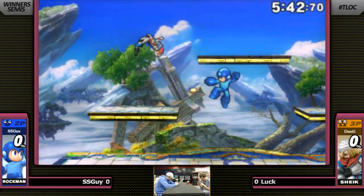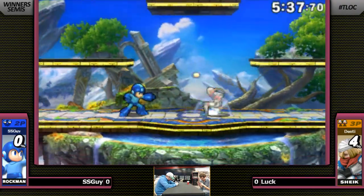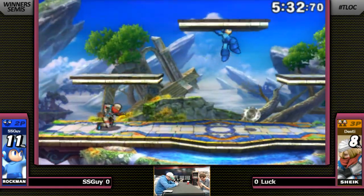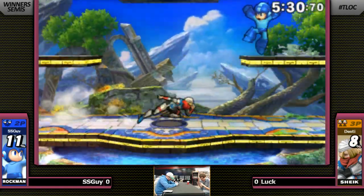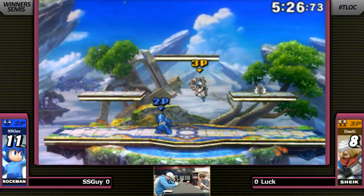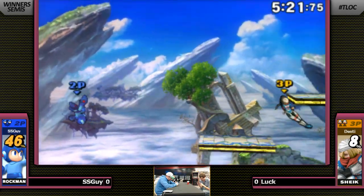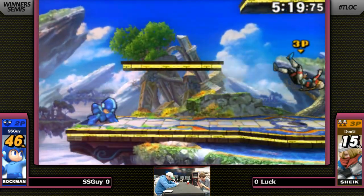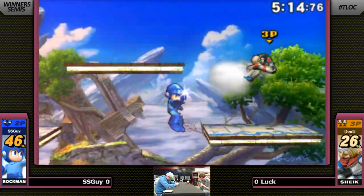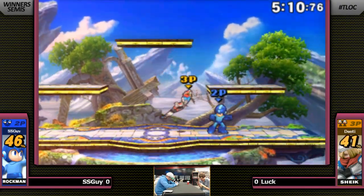So he does the saw blade and then lemons. That was a glancing blow on that saw blade — it almost hit Sheik in the back. So I pointed this out earlier. Billy told me yesterday that Mega Man's neutral B does 3% uncharged — 3% when you press B, and then if you pick it up and throw it, it's 10. It's 3% per hit when you shoot it, and then when you throw it, 5% per hit. There are 2 hits, which is great because you can't really perfect shield the front and then drop shield getting the advantage.